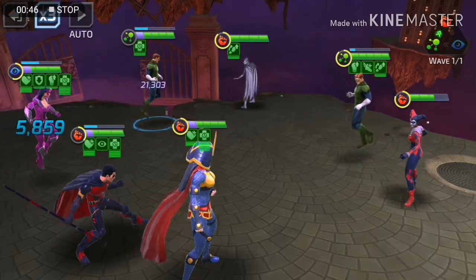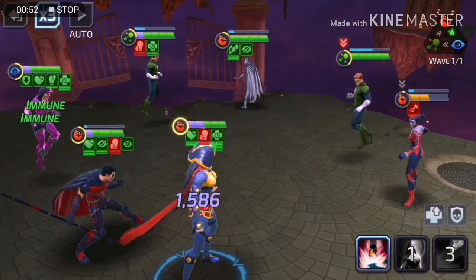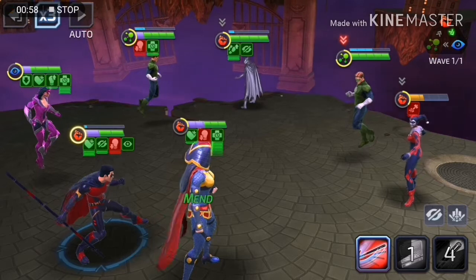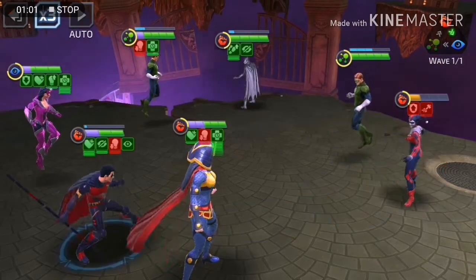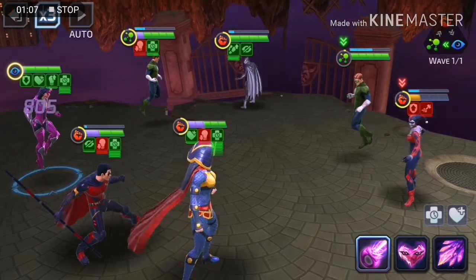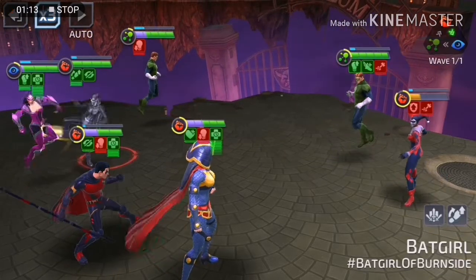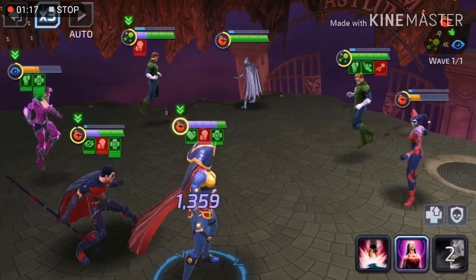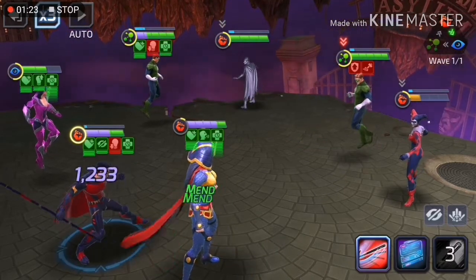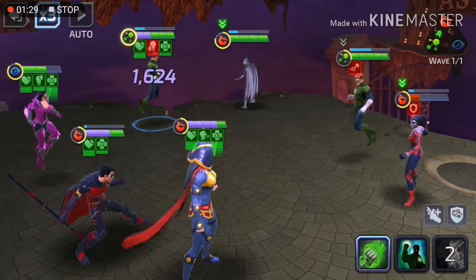Since all you basically use Barda for is to stand there, taunt, and buff everybody, Star Sapphire just gives out tons and tons of mins. I used to love Star Sapphire but stopped using her once Wonder Girl became an issue, because giving out all those mins triggers her. But outside of that I love this team composition — I can sit here all day, especially good for red alerts. Barda buffs, Star Sapphire gives out mins, and the team heals and overheals.